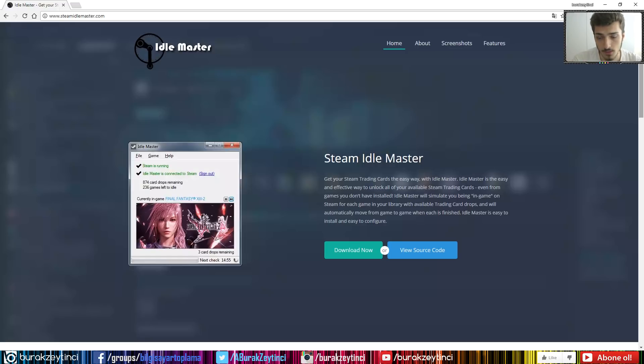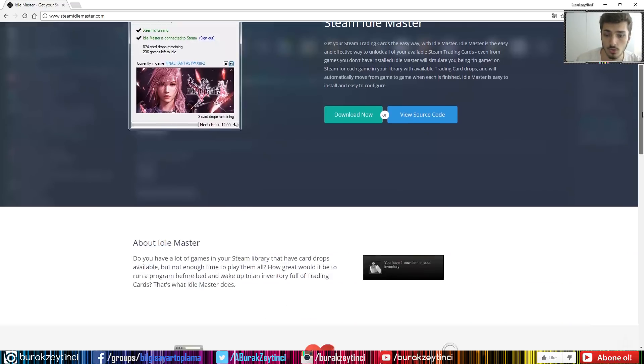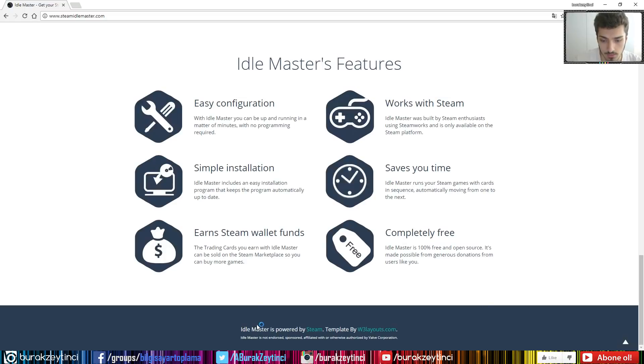Steam Idle Master is a program that allows you to drop trading cards very much faster. On the official website steamidlemaster.com, just scroll down and you'll see that Idle Master is powered by Steam, so it's a totally secure program. Steam Idle Master is not endorsed, sponsored, or affiliated with any corporations.